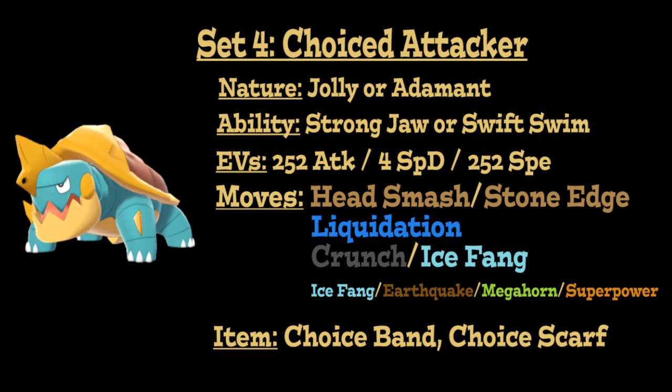Head Smash is your main STAB Rock move — insanely powerful but has recoil. With a Choice Band it does a ton of damage, and with a Choice Scarf you outspeed many more things. If you don't like the recoil, Stone Edge is a great secondary option with a greater chance to critically hit. For the main STAB Water move, we're running Liquidation for the added power to secure more KOs. Along with this, Crunch and Ice Fang provide additional type coverage, both boosted by Strongjaw. For your last move slot, Ice Fang can be run again, or Earthquake for Ground-type coverage, Megahorn for powerful Bug-type coverage, or Superpower for a powerful Fighting-type move. All these attacks with a Choice item make this Pokémon a very potent sweeper, especially with Rain up.